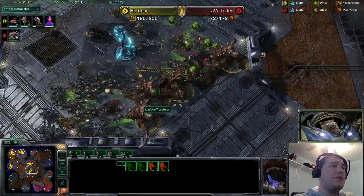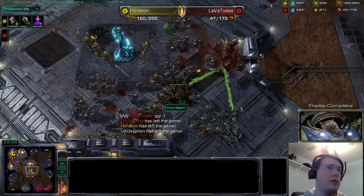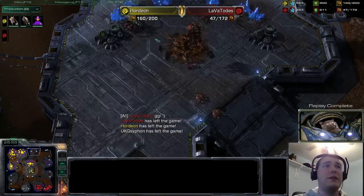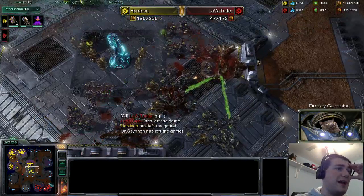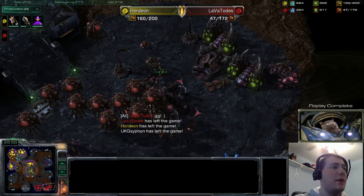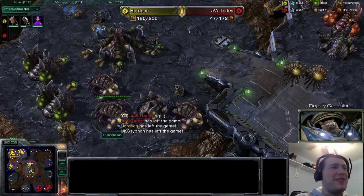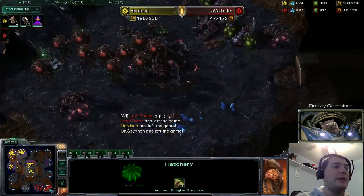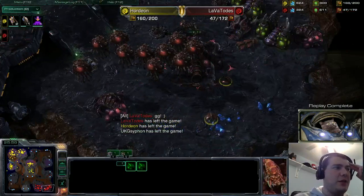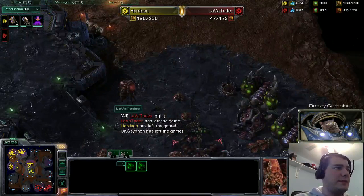Lava Totus is giving his all with these Ultralisks, but Ultralisks not supported by any other units die very, very quickly to pretty much anything that can outnumber them. You need Zerglings to reinforce Ultralisks; if you can't have Zerglings, get Roaches because they last a lot longer; and if you can't get either, get some Infestors. Unfortunately, Lava Totus just did not have the time necessary to get up the unit composition he needed. I think he did a fantastic job at that early aggression — pushing in with those four Zerglings with that speed, tricking Hordeon into thinking he was dealing with an all-in bust, mass-producing Zerglings, and then immediately retreating to work on saturation back home to get that economic advantage, forcing Hordeon to attack him.